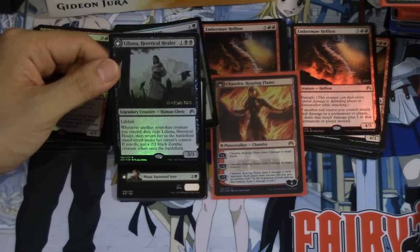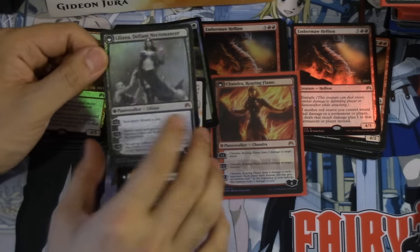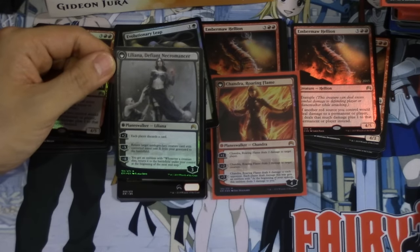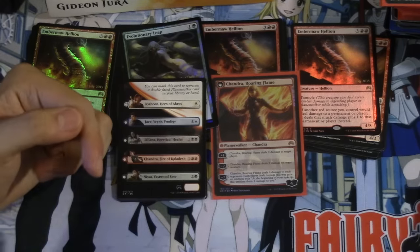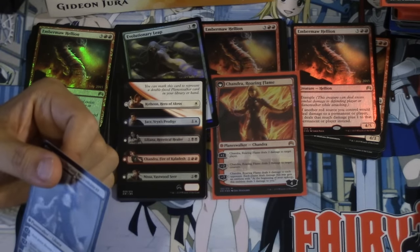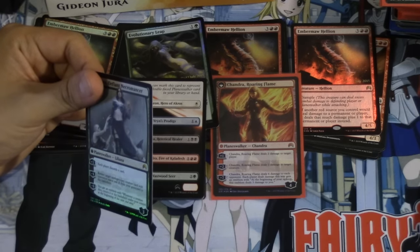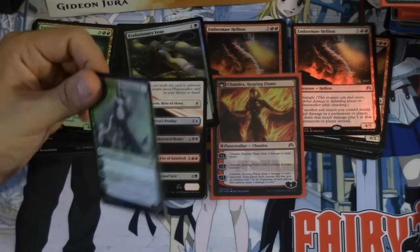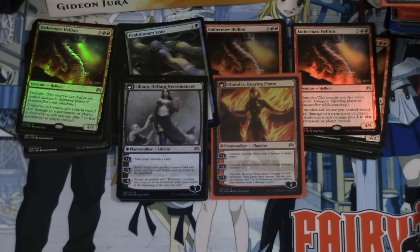If you do, put a 2/2 black zombie creature into play. The card is very good — it flips into Defiant Necromancer. Each player discards a card and returns a target non-legendary creature card with converted mana cost X from your graveyard to the battlefield. Minus eight: you get an emblem — whenever a creature dies, return it to the battlefield under your control at the beginning of the next end step.